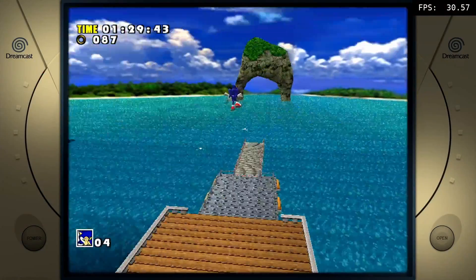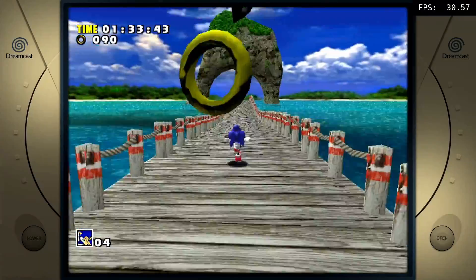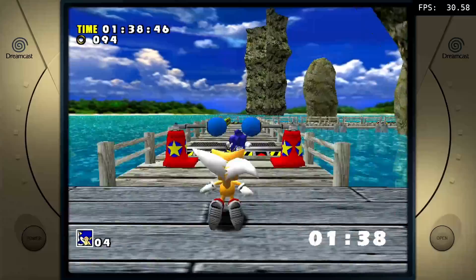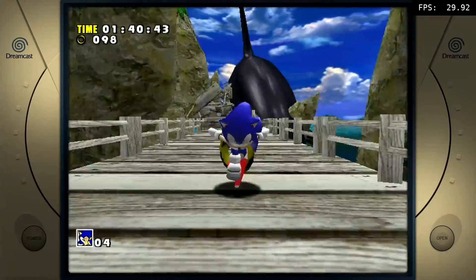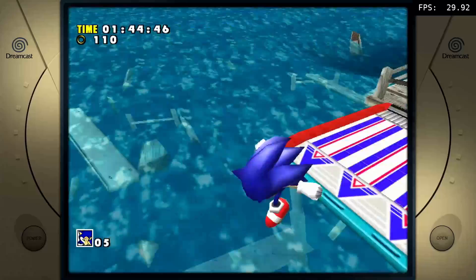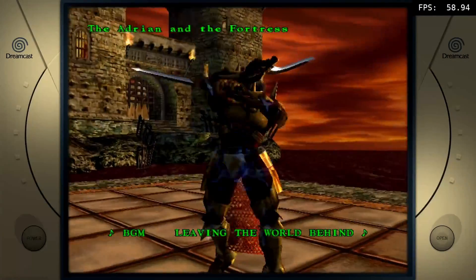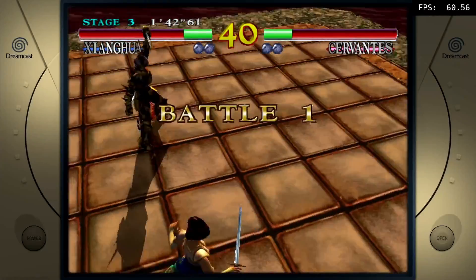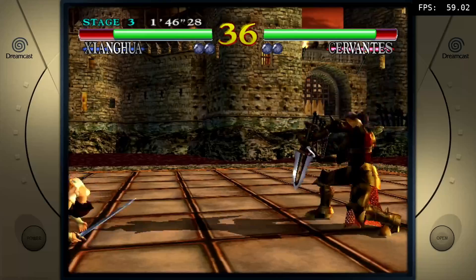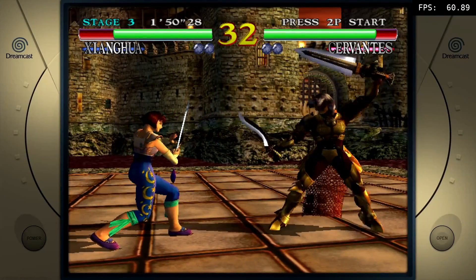On to the Dreamcast with launch title Sonic Adventure — we're running with no enhancements, everything is native, and we're getting a solid 30 frames per second. Graphically this was beyond what most home computers could manage in 1998. Soul Calibur was another Dreamcast launch title and it's one of my favorite beat-em-ups, running as nature intended at 60 frames per second. At the time, Edge said this was graphically superior to Sonic Adventure.